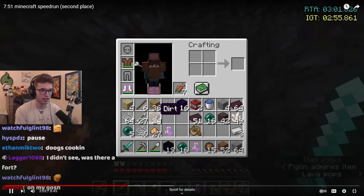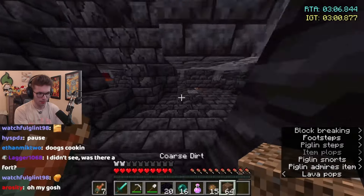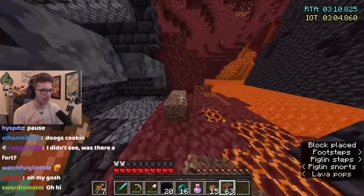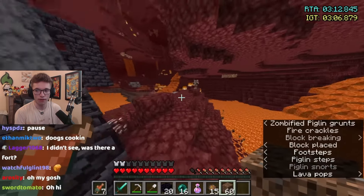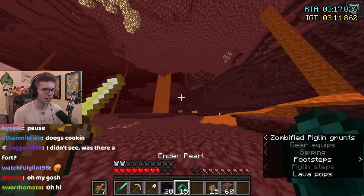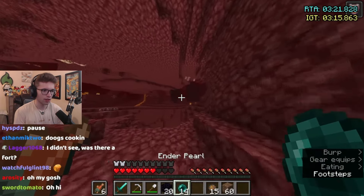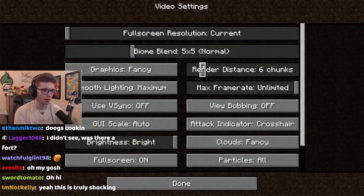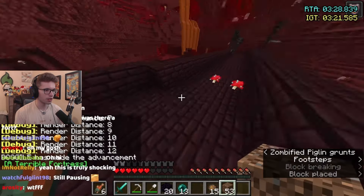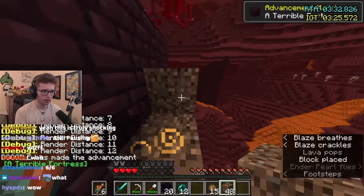He knows he was looking at his obsidian while he did that, so he's out instantly. It's hard to explain how difficult this is to do — watching in real time shows how fast his game-to-keyboard hands are, absolutely absurd. He saw the fortress; it was hard for us to see with the bitrate and compression from a Twitch stream and YouTube video. His pearl throws are very direct — you can see the fortress there. That's probably what he saw when he F5'd in his portal, probably the top part. Now he lowers his render entering the fort.